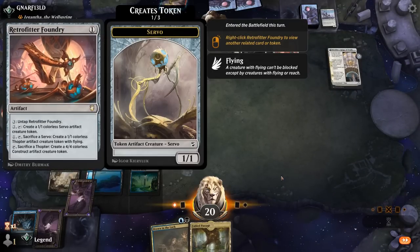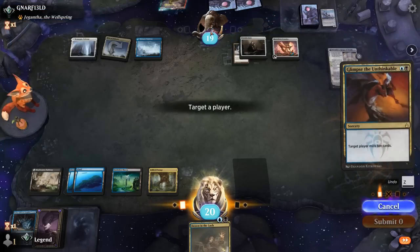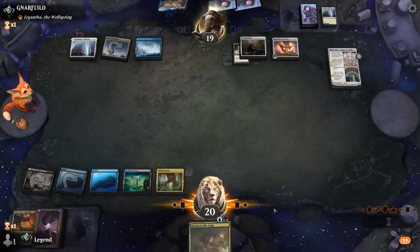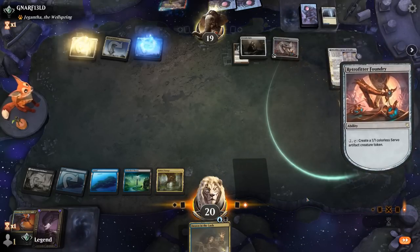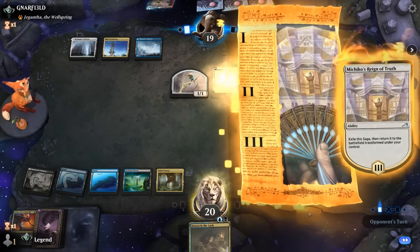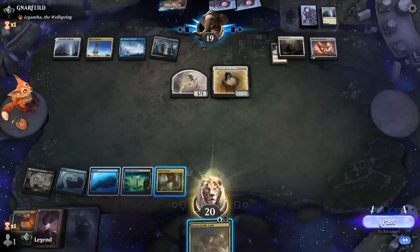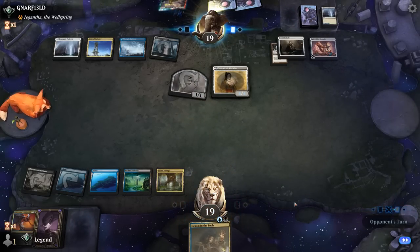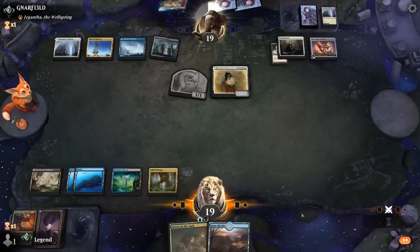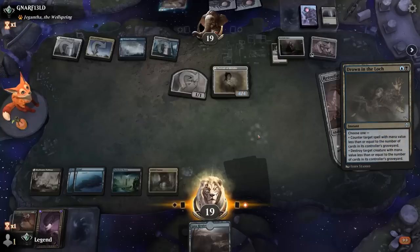Foundry can turn Thopters into 4/4 tokens. We picked up a Glimpse. Now they could potentially Metallic Rebuke. If I play Passage I can pay for it, but we don't have to sacrifice it yet. Mill 10 more — still 28 cards remaining, so we're going to need some help off the top. Opponent makes a Servo, which they can upgrade into a Thopter and then a 4/4 Construct. Reign of Truth transforms — now a 4/4, so that also hits pretty hard. I think we keep up Drown since we don't want to run into Metallic Rebuke. The Rivulet we'll hold on to, so we'll pass. If they use Foundry, we'll respond with Drown, killing the Portrait.